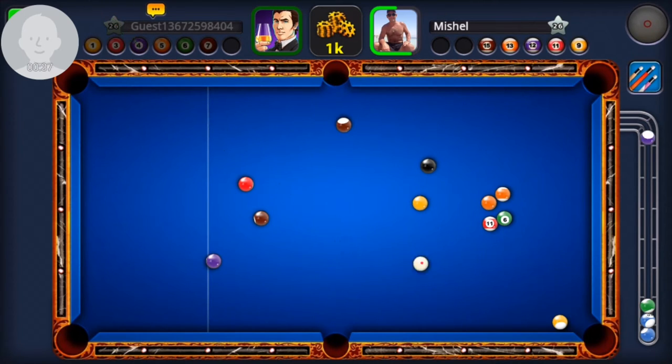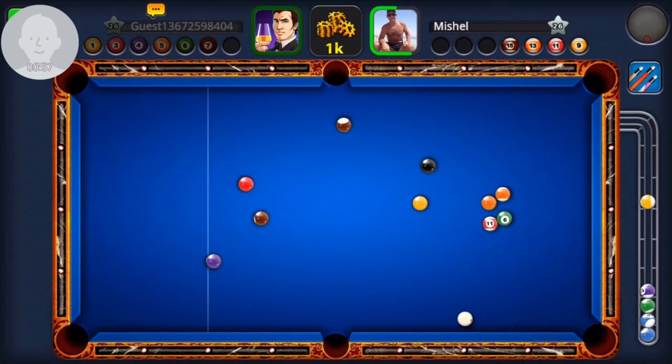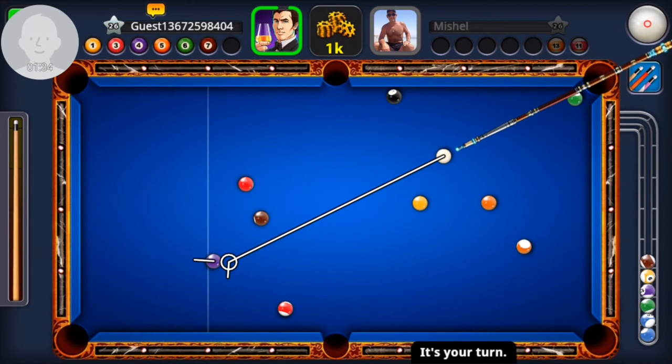My opponent goes first here and he hit that ball kind of too hard — he almost scratched. That's one of the things I was talking about: you want to avoid getting yourself into a difficult spot where you have to cut a ball really hard, and as a result you hit it too hard and end up scratching. He actually used the backspin technique there and brought it back okay. I also noticed your cue can make a difference — the cue you use can almost do some smart function. This guy left himself a really bad shot, so now it's time. Since it's a one-shot video, you know I'm going to beat him.